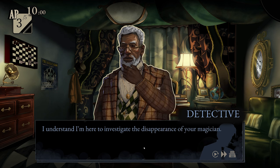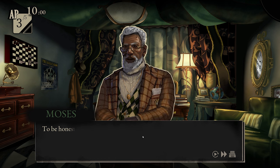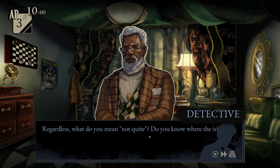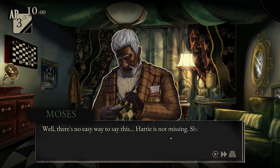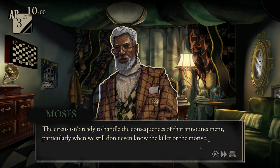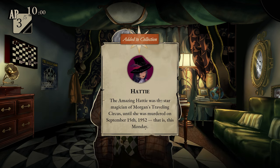I understand I'm here to investigate the disappearance of your magician. 'Well, not quite. There were a few details I didn't want to mention over the phone. I was hoping to let you know in private when you got here. I was expecting you a little earlier. The situation has evolved since our last call.' I apologize — there was an incident. 'Regardless, what do you mean, not quite? Do you know where she is?' He sighs. 'I trust this conversation must remain strictly confidential.' 'Yes, of course.' 'Well, there's no easy way to say this. Hattie is not missing. She's dead.' That's certainly one rather significant detail to omit. 'I hope you understand — we don't really have another choice. The circus isn't ready to handle the consequences of that announcement, particularly when we still don't even know the killer or the motive.' 'You're sure it's murder?' 'Yeah, she was found with a knife in her chest. Hard for that to be a suicide or an accident.'